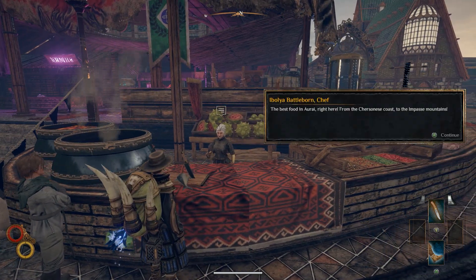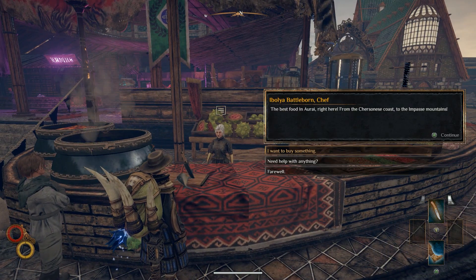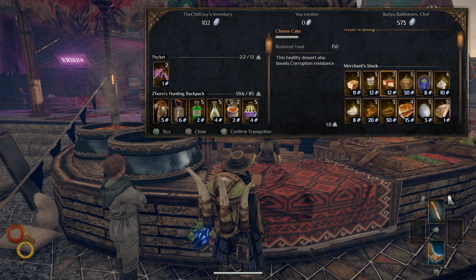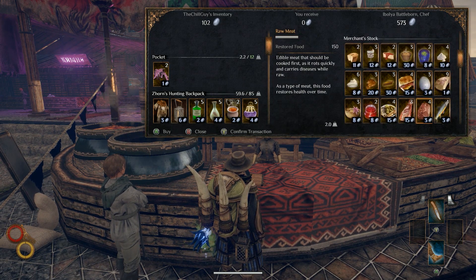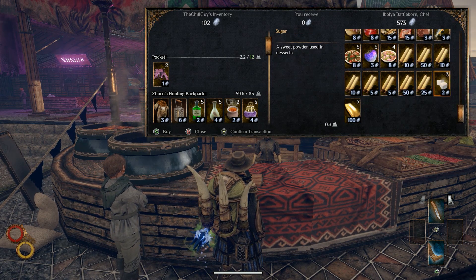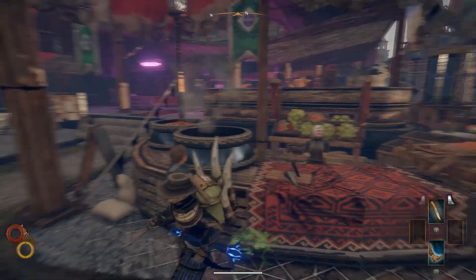This is the battleborn chef area. I want to buy something. We're going to be taking a look at the whole map and all the different stuff they have to offer. What's this here — sugar? Didn't know we had such a thing. Okay, moving on.